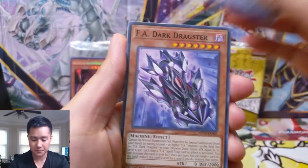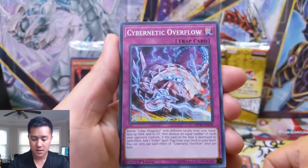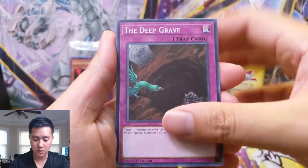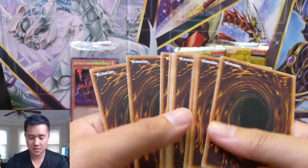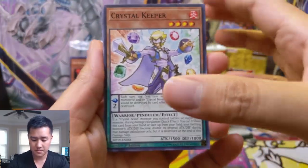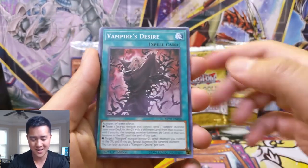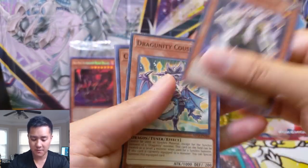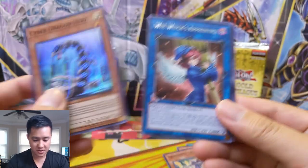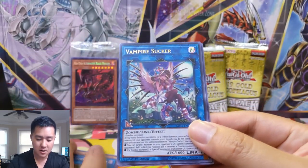We got Paladin of the Storm Dragon, FA Dark Dragster, a batmobile kind of thing, Jack Jaguar, Cybernetic Overflow, Solomon's Great Mirror, The Deep Grave. Then we got crystal keeper, White Stingray, Goki-Goki Pole, Vampire's Desire, Goki Ring Trainer — the cards are a bit sticky — Dragunity Corse.